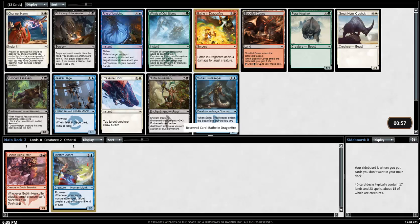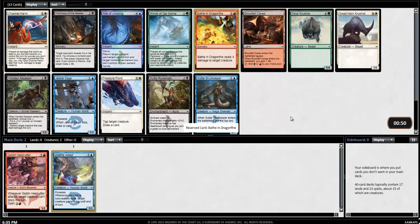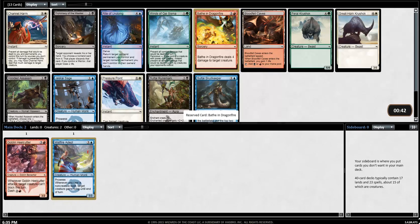Here's a Bathe in Dragonfire. I forget what Rite of Undoing does, and that's because it doesn't matter. Rite of Undoing is good, but I think I like Bathe in Dragonfire better. Even though red's not exactly that fantastic, Channel Harm's really good too, but at this expensive 6-cost, I think I'm ready to just take the 3-mana, more efficient removal spell.